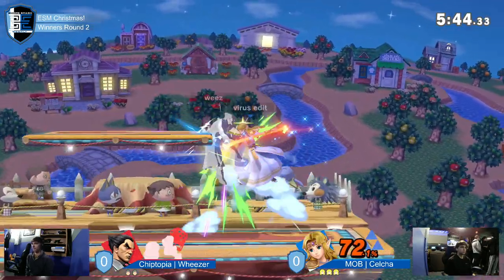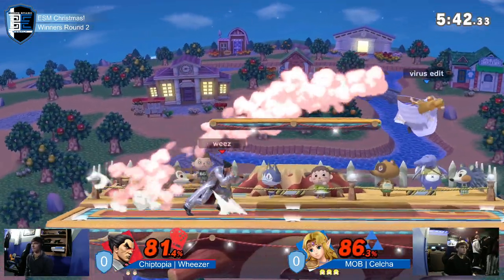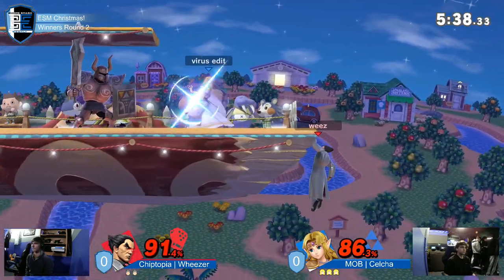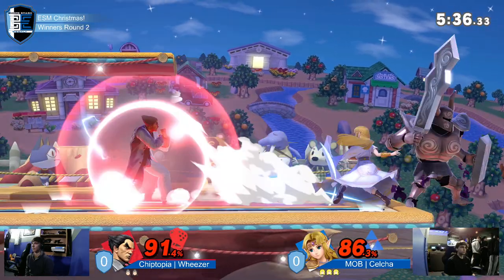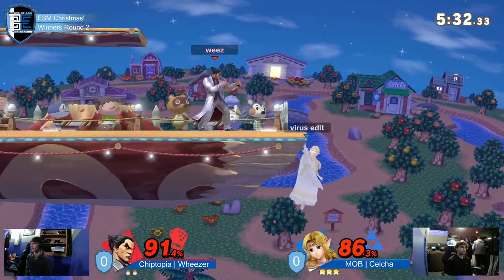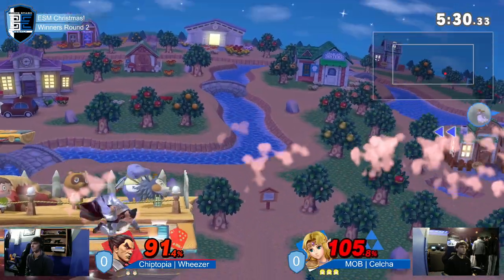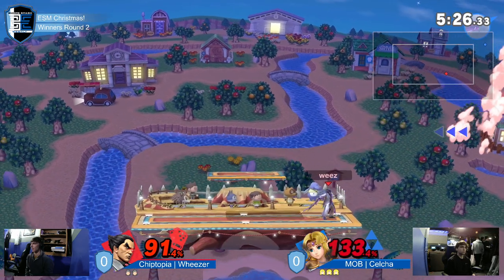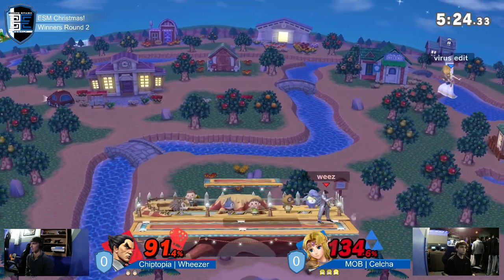Kazuya is very patiently trying to find him with a forward air, the Nair — but Celso not giving a single chance. Finally the Electric comes out. Weezer immediately sent to the ledge. A perfect angle for a ledge from Celso. This could be huge — you have Zelda's ledge trap right now. And a kick, but with Zelda's teleport it goes pretty far, so you're not out just yet.